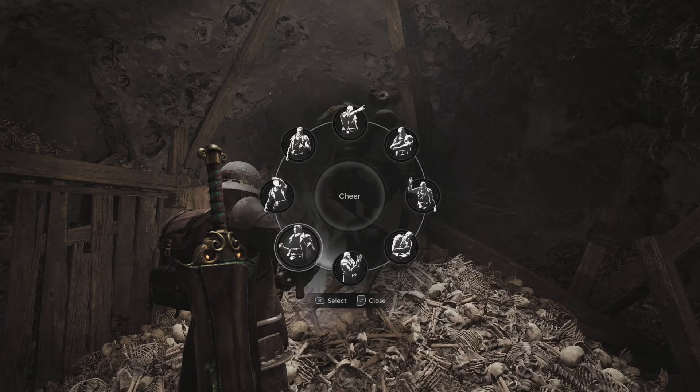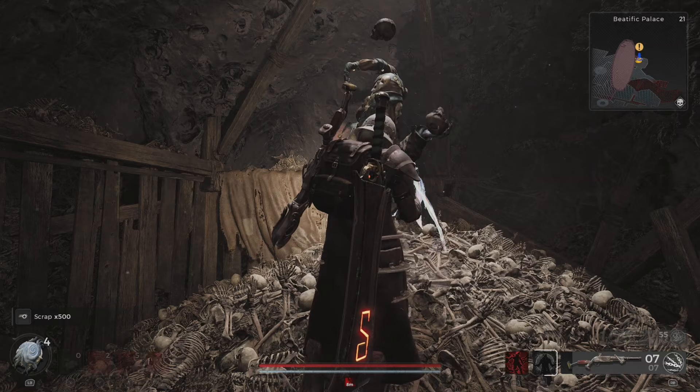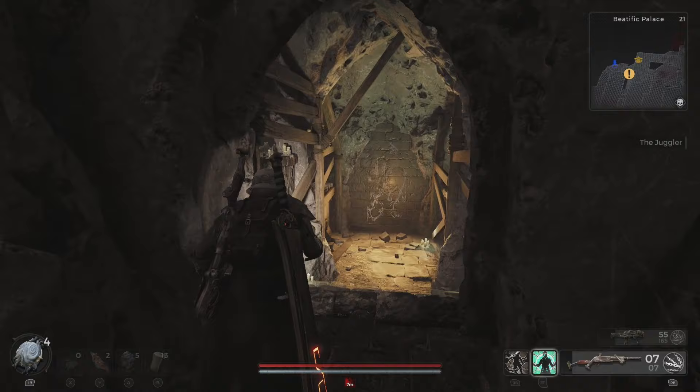If you hit those chests and you clap for the jester each time, you're going to amass a decent amount of scrap through this process, which is going to make it so much more worth your while if this takes you a few tries. Keep re-rolling and repeating this process until you get a roll where the door next to the jester takes you to the postulant parlor dungeon.